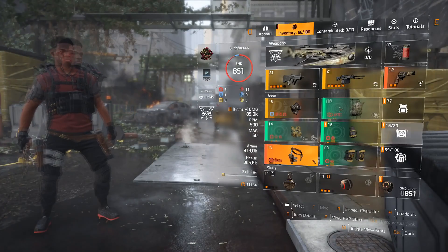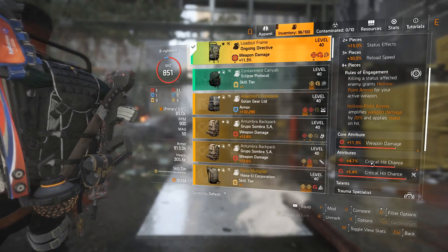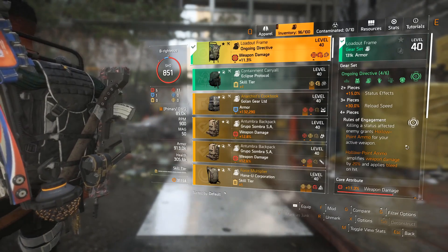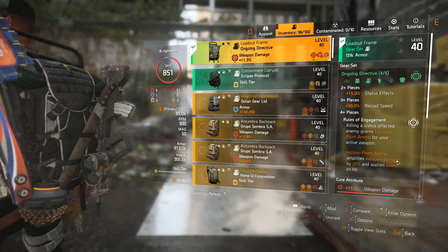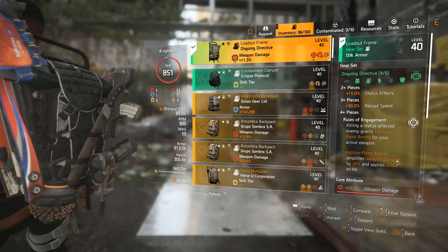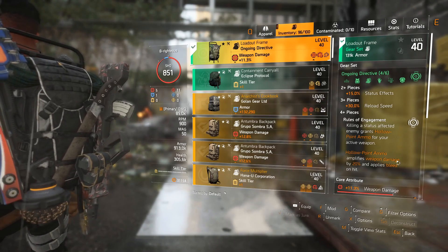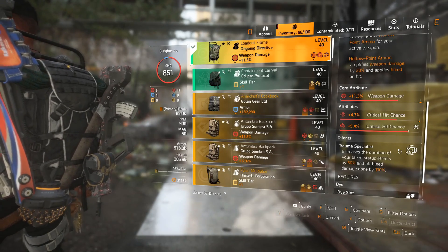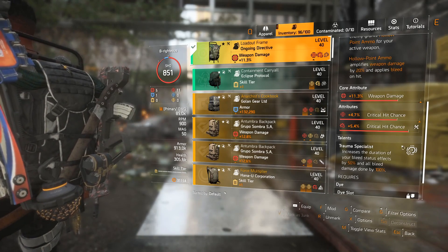The backpack I'm using is Ongoing Directive — same rule applies: find one that already has crit rolled so you can roll the mod slot to offensive. The backpack talent, replacing the old Emergency Requisition, is now Trauma Specialist. It increases the duration of your bleed status effects by 50% and all bleed damage done by 100%. Also, hollow point ammo is now automatically loaded into your magazine when you kill a status-effected enemy — you don't need to pick it up off the ground anymore. That's why this build is called Bloodlust.